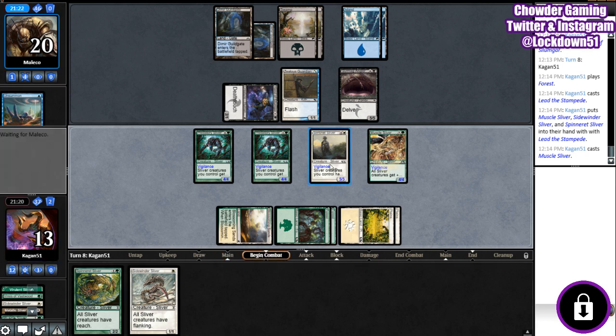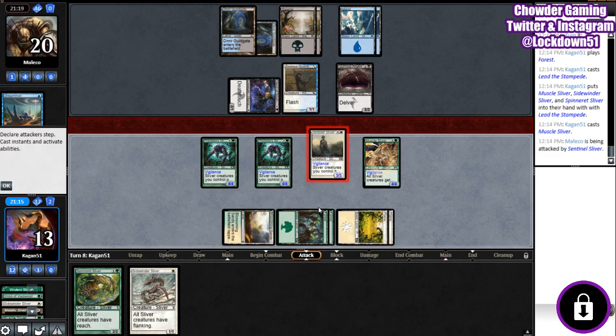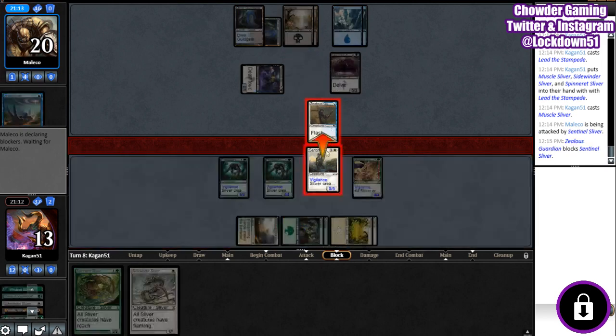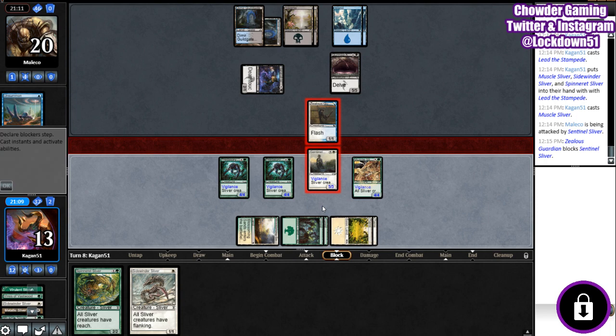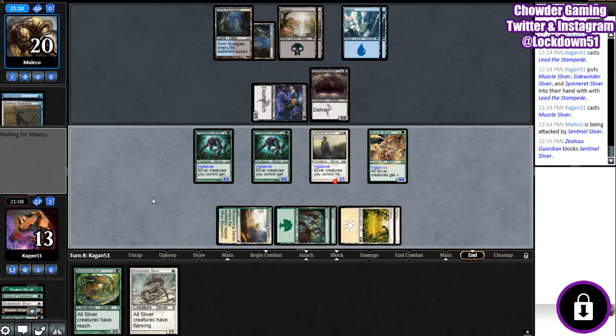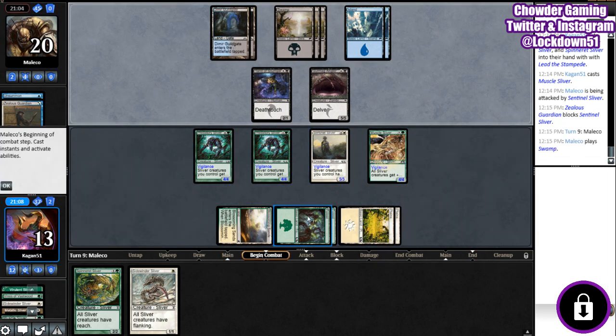I'm actually going to swing in with our Sentinel — start maybe clearing the board a little bit. If he wants to trade with the Angler, I'm fine with that. Chances are I think he's just gonna take the five here. And that's fine too. I just want him to have less creatures. So, four-fours and a five-five. This is why I like Slivers in Pauper, man. A lot of fun.